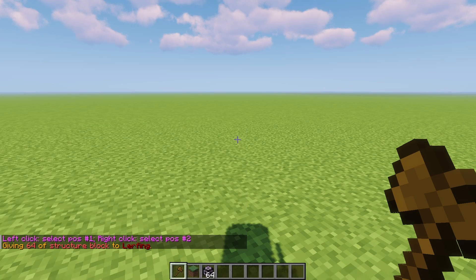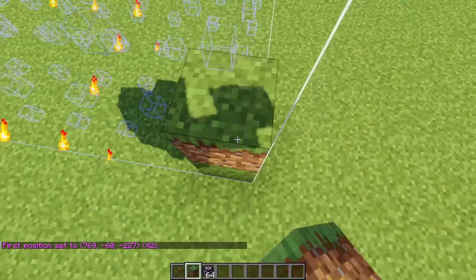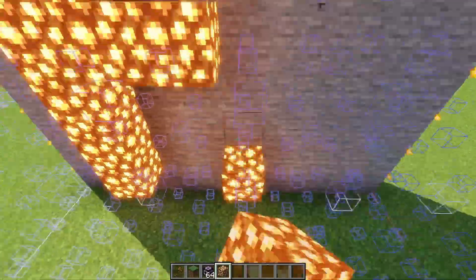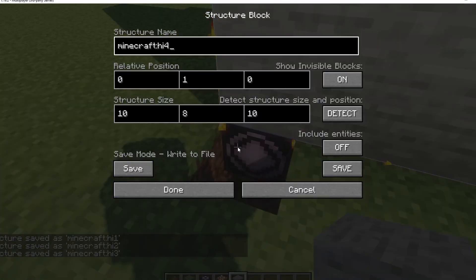How do you add parts? Simple. Do slash give your username structure block, then set it to save and show bounding box. Build whatever you want inside this bounding box, then save it with whatever you want your structure library name to be and add a 1 at the end of it. For each part you want to feed this tool, add a 2 at the end, then a 3, 4, etc. I recommend building at least 15 parts to get good variations. Make sure you build the parts facing east.